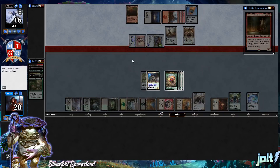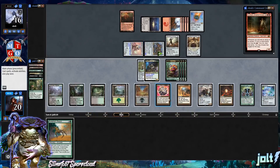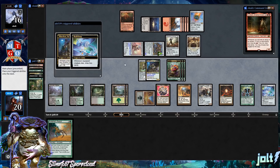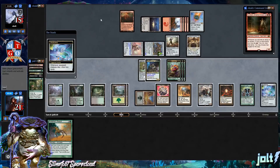Opponent is swinging in for eight — we'll take it since we'd rather be drawing eight cards next turn, putting us down to 20. Drawing into Kodama's Reach. Let's go for Skull Clamp on a Sapling Token, tap out for one black, and get that Slimefoot triggered ability — draw two cards. Drawing into Windswept Heath.